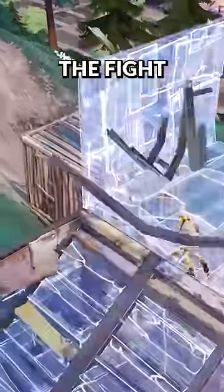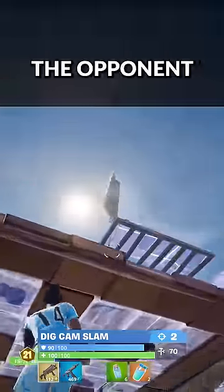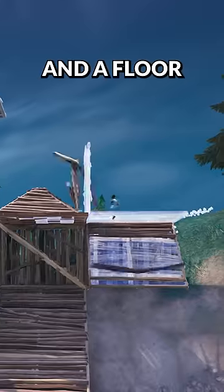Since the opponent is up on height and in control of the fight, Cam places a wall and a ramp to create a right-hand peek where he has full vision of the opponent but is completely hidden. This angle allows him to hit another pump shot and block any return fire with a wall in front of him and a floor above and below.